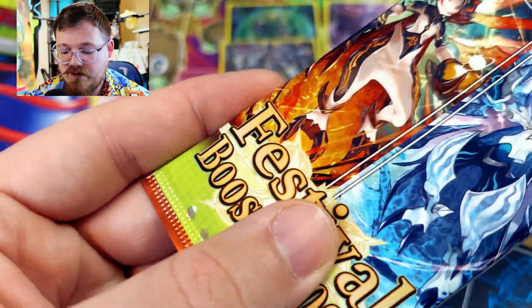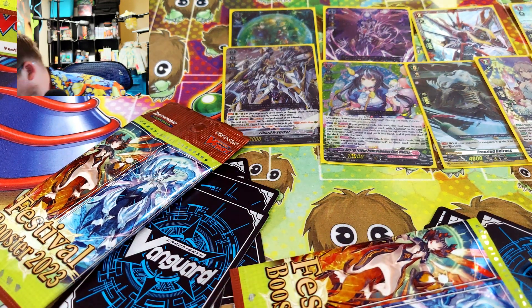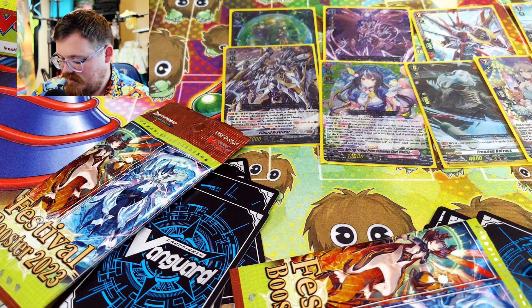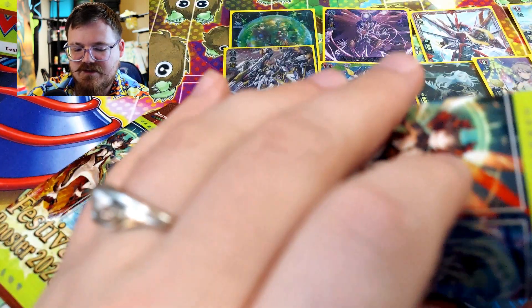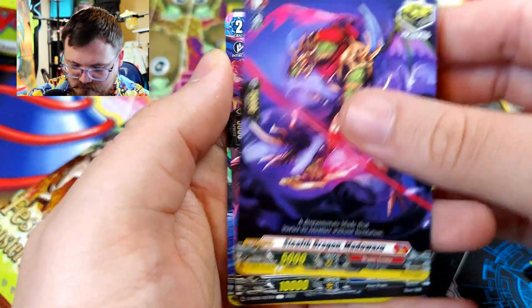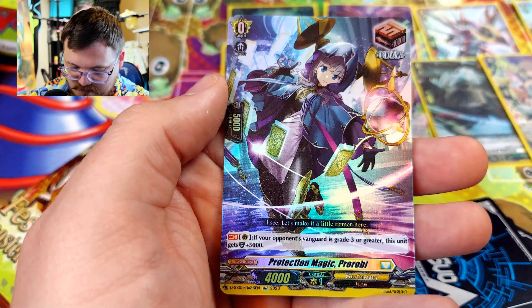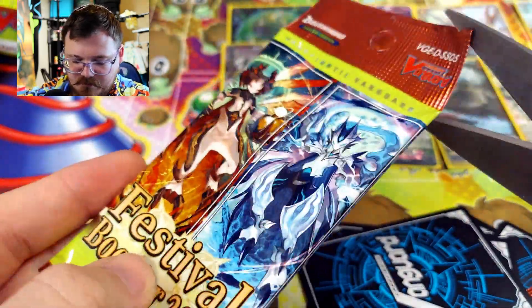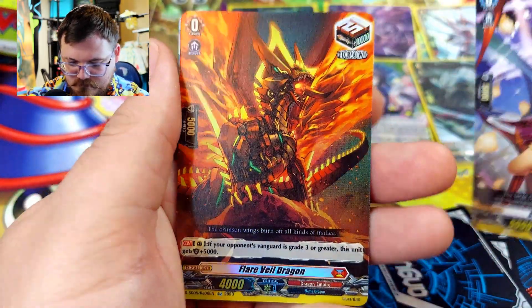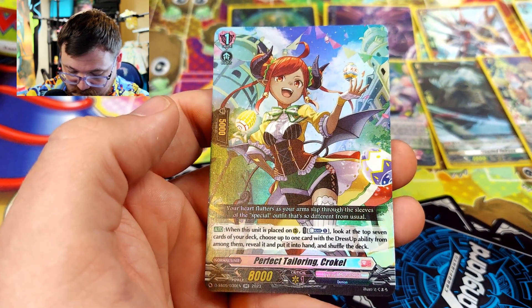Down to the last two packs, and I seem to have one card sleeve left. I'm getting another package of sleeves. I do buy my colored ones in bulk. I would do the penny sleeves, I just feel like they're kind of a poor quality. Got another Stealth Dragon trigger, Demonic Stone Dragon Jewel Neal, and then we have another shining trigger — Section Magic. And the last pack — we got another shiny trigger and another Easter girl with Perfect Tailoring Cro-Cal.